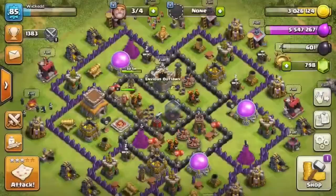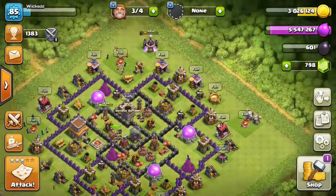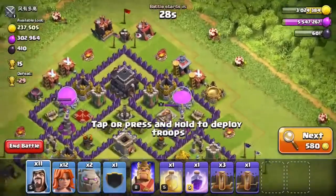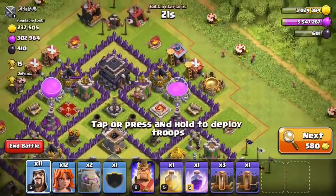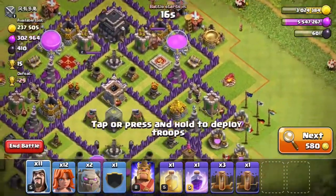When you're trophy pushing in higher leagues — obviously not silver league, that's just where this account is since I don't play it much. What you want to do is look for bases where you can pick up an easy one-star. You'd earthquake open a wall section right here and funnel your valks into the base to grab the town hall.